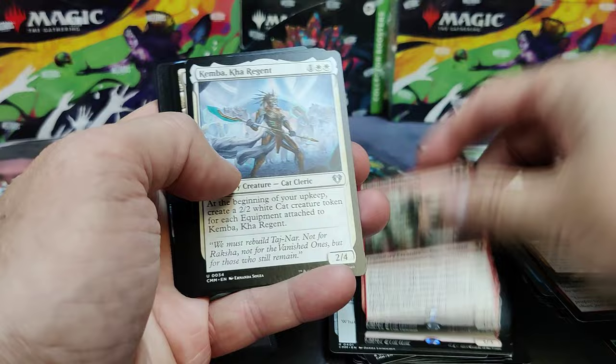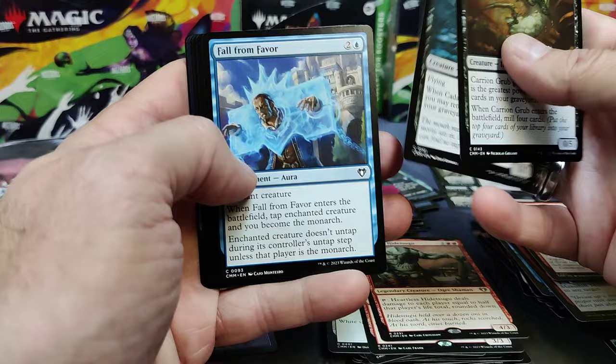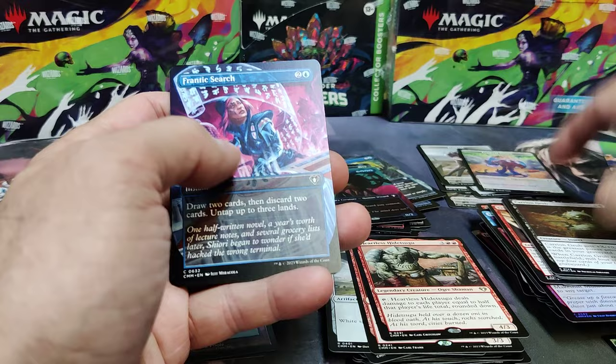Magus of the Wheel. Heartless Hidetsugu. Got some lands in our uncommon slots. Let's go through the commons quick here. Another Frantic Search for a full art. And our Retro Land.